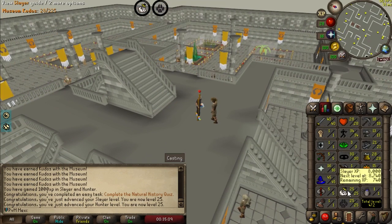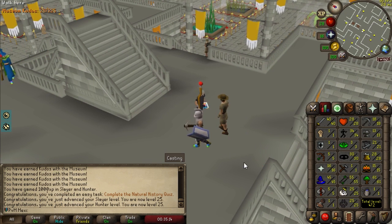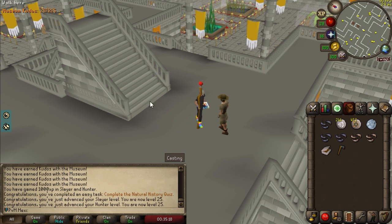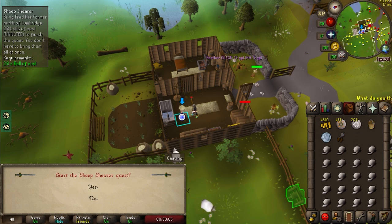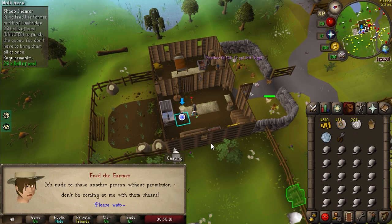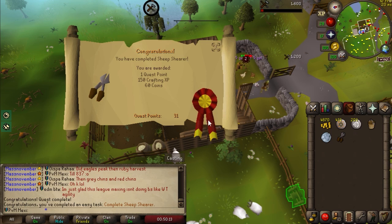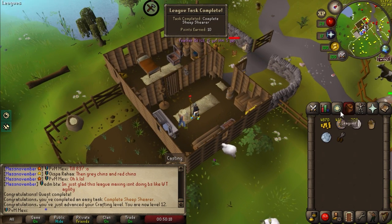I even got level 25 — that's really beautiful. I needed 7 Slayer for doing the Lumbridge Easy Diaries, so that is clearly out of the way. Got ourselves 20,500 XP as well — some good levels coming in. Apparently crafting a ball of wool was also a task. Here we go completing the Sheep Shearer quest — save them sheep! 20 Balls of Wool and we get ourselves another 1,200 crafting XP, so already level 12.